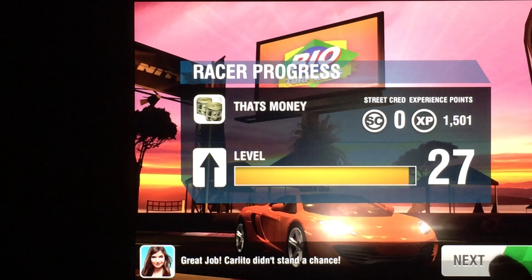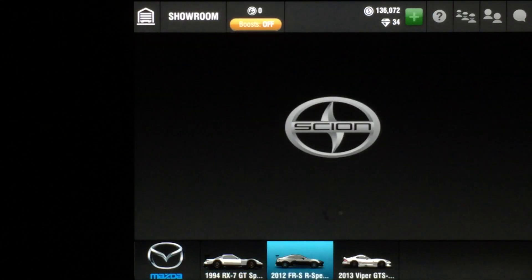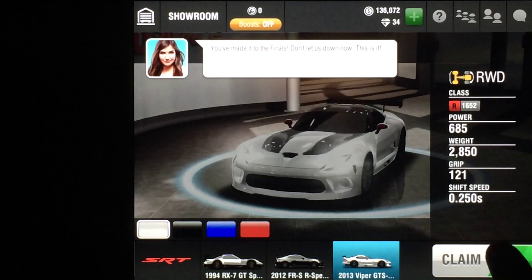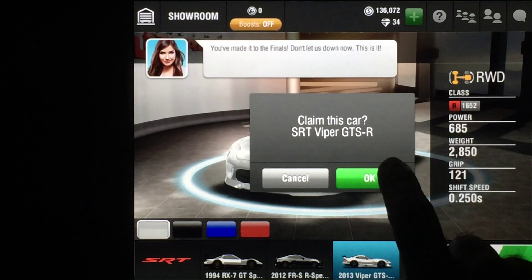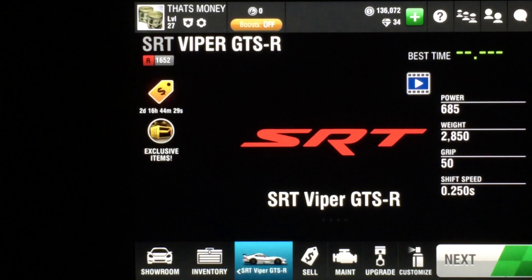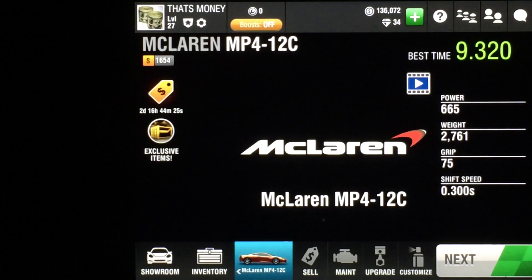All right, that's the launch you're going to use for the five races in the S-class. Once you've finished it, you're going to have your choice of three vehicles. You're going to want to choose the Viper GTS-R because it sells for $50,000 more than the other two. We're doing this for money only — we're going to sell it.